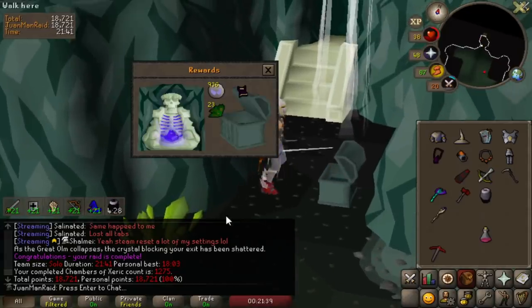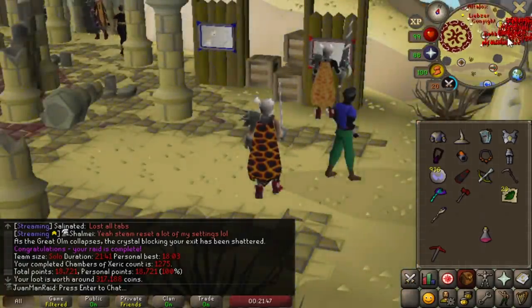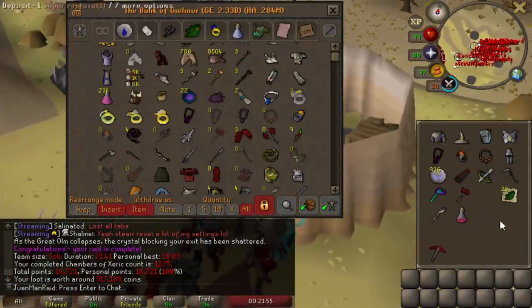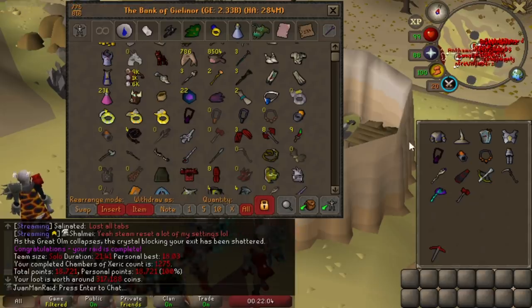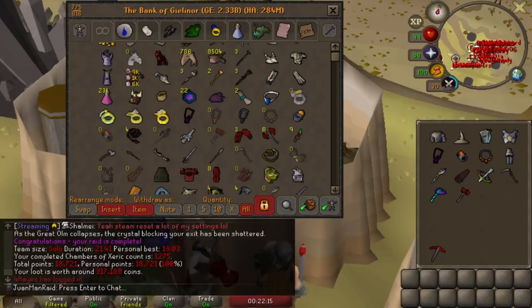I'm finally at 1,275 KC. Armadyl chainskirt didn't really pack that much of a punch, so we gotta go for something more impactful — the ferocious gloves, baby. Extra accuracy and extra strength bonus for max hits. That's gonna be a big punch. And what's after that? At 1,350, I decided we're gonna go for the tassets. So that means the lance is last, because I'm trying to tie the ferocious gloves and tassets in with the Sang staff.